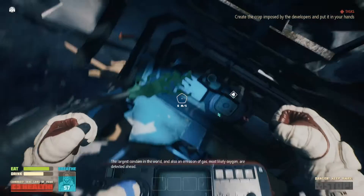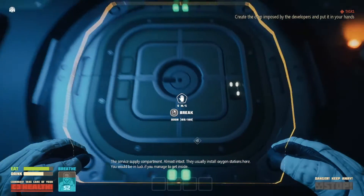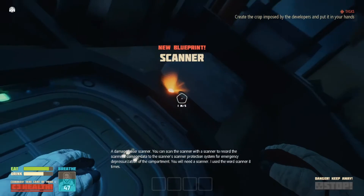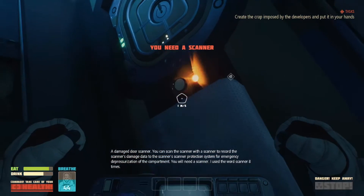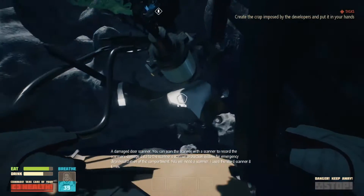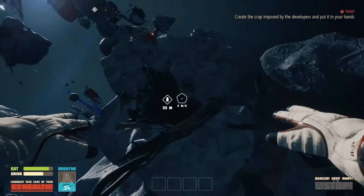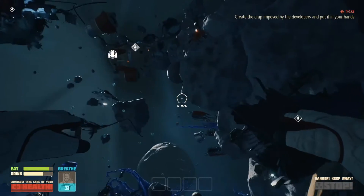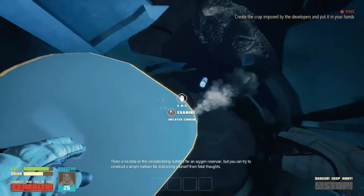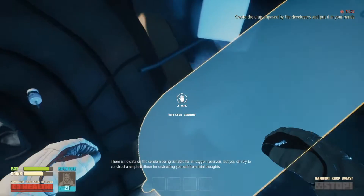The game announces: 'The largest condom in the world and an emission of gas - most likely oxygen - are detected ahead. The service supply compartment is almost intact; they usually install oxygen stations here. A damaged door scanner detected - you can scan the scanner with a scanner to record the scanner's damage data to the scanner. Scanner protection system for emergency depressurization requires a scanner.' The narrator adds: 'I used the word scanner eight times.' We got the blueprint for the scanner!